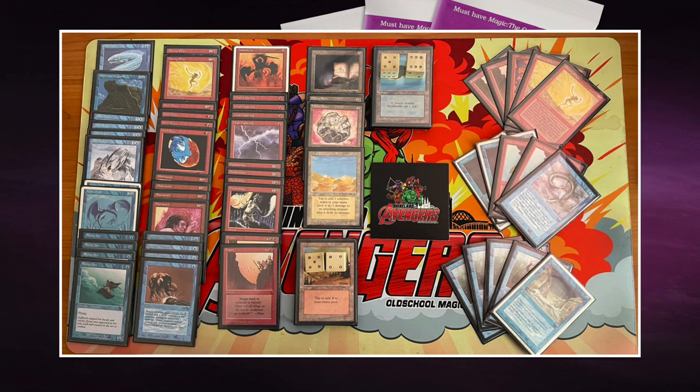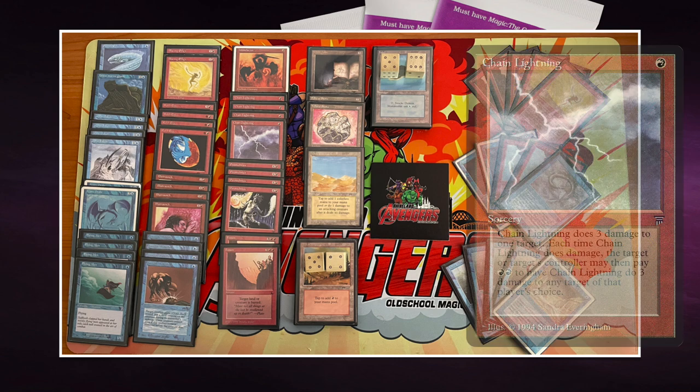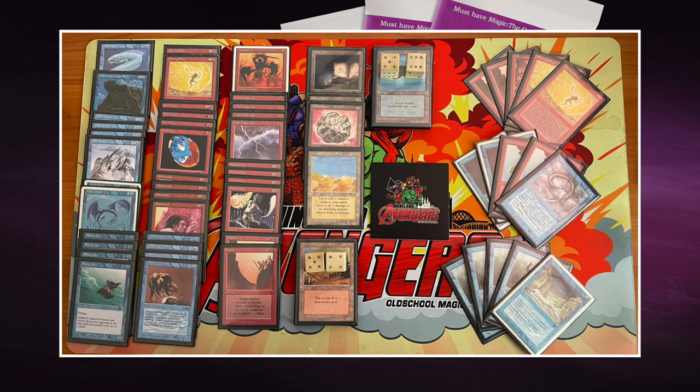You can play your Rukh Egg and then cast Chain Lightning on your own egg to kill it — then pay two red to redirect Chain Lightning to a new target. Maybe you even have two Rukh Eggs on the board, meaning two 4/4 flyers at end of your turn. That's insanely strong because in Pauper, a 4/4 flyer is incredible.